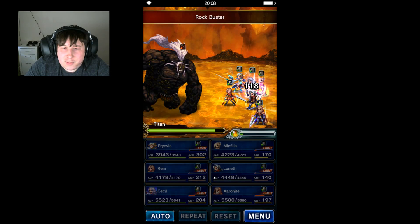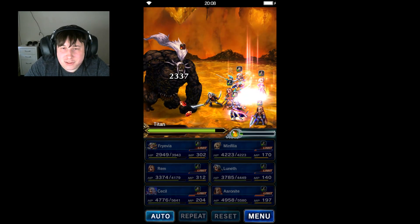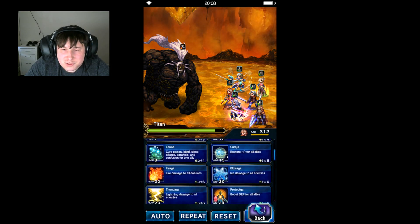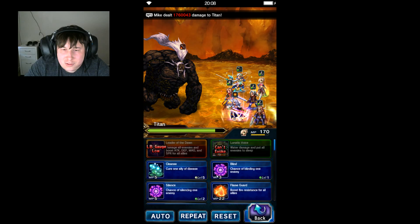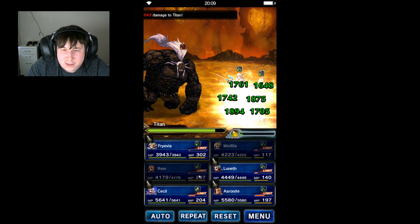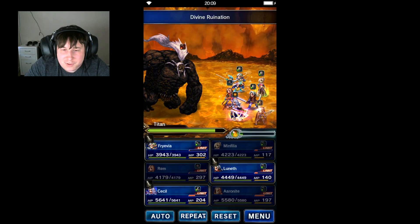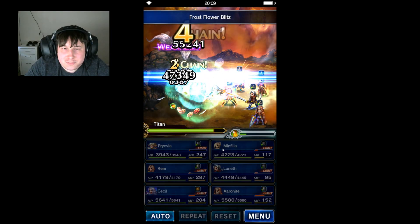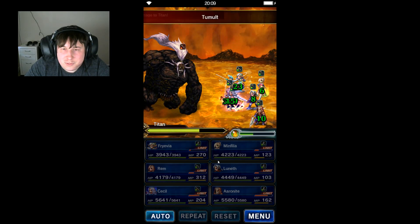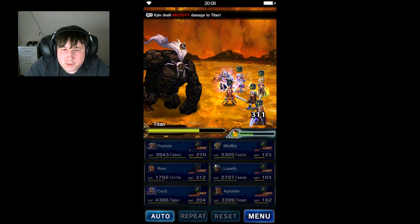Alright, so now Titan's going to attack. We're going to have Cecil there doing almost all of the actual protecting. Almost no damage taken, so we're just going to move on to a simple heal. Minfilia can do the mega buff for attack and magic, and everyone else can basically do the stuff they usually do. I'm going to have him set off Divine Runeation and have everyone else back him up. We're doing pretty well — let's see what he can throw down. Not that much damage overall.